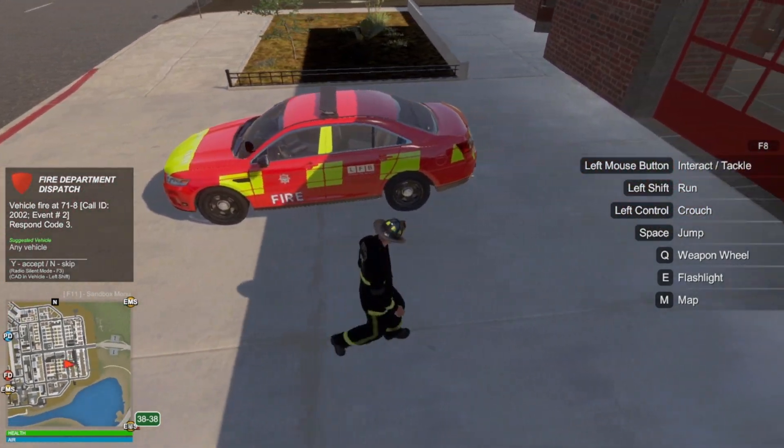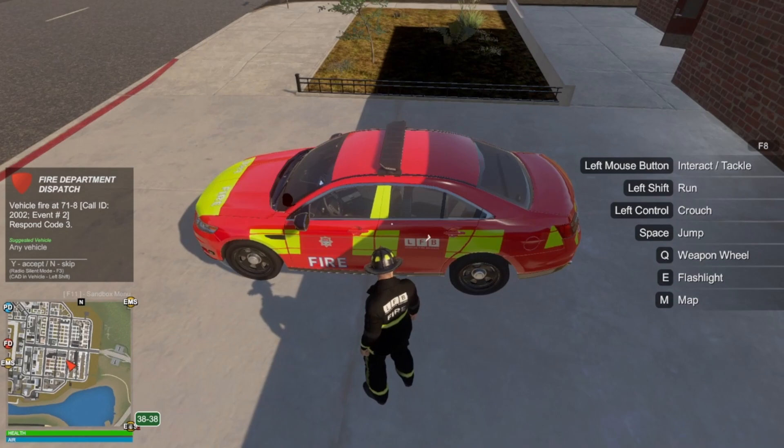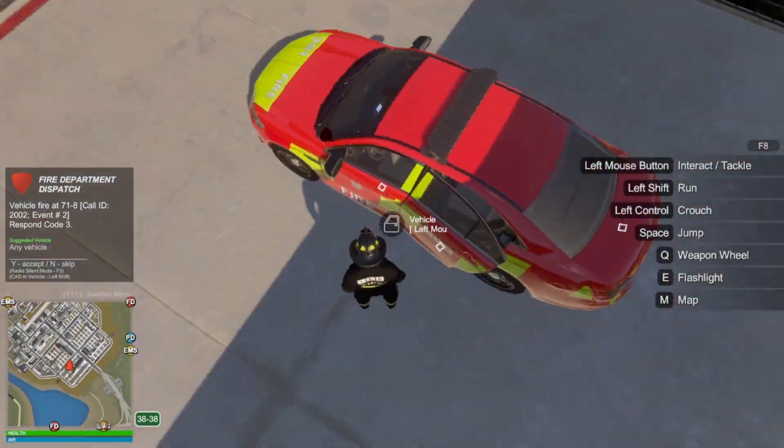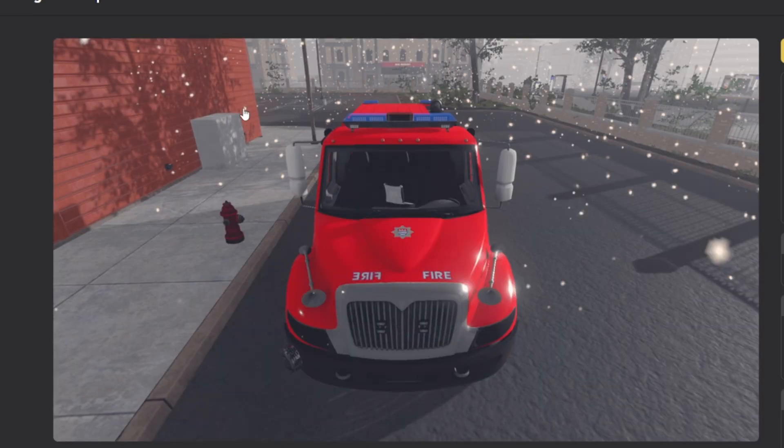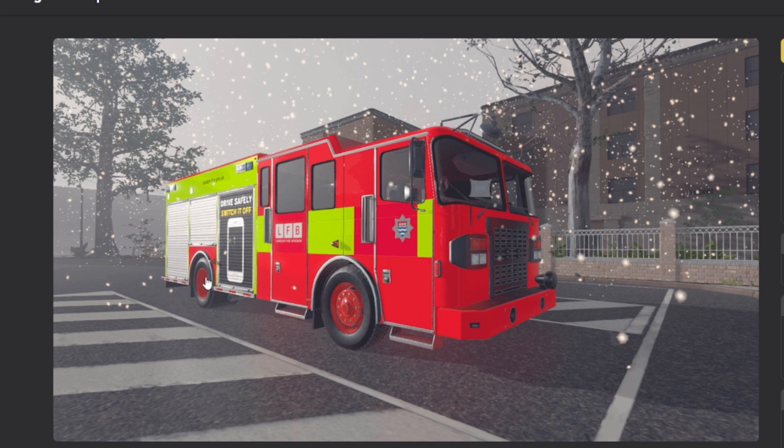I have modded Flashing Lights to be a London game kind of thing - basically all the vehicles are in the UK now. Currently I'm on the fire team to start off the video, and we've got these lovely LFB London Fire Brigade liveries. We've got these uniforms as well. I've modded all three of the teams in-game, which is very, very exciting.